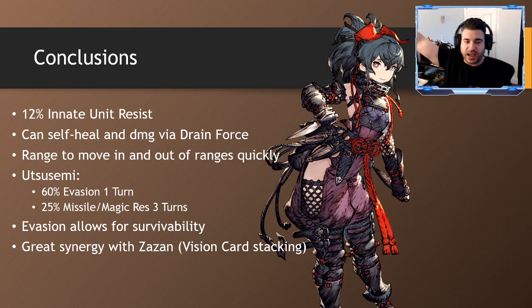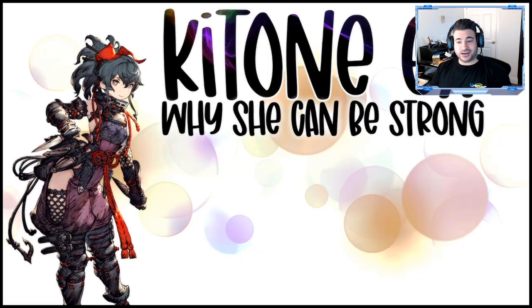Utusemi is a great buff to get off alongside the Ziza Bells because Drain Force isn't cheap — it's 20 AP — so you want to be able to spam it if possible. The evasion, the great synergy with Zon and the other vision cards — that's it in a nutshell. The Drain Force build flies under the radar but is honestly the most important thing to making her function the way she does currently, in addition to the guild war map, some of the EX upgrades, and what Zon brings to the table that didn't come to Global from Japan. It changes the profile of the earth units overall. Hopefully you learned something — I'll talk to you all soon.